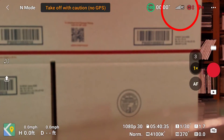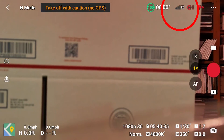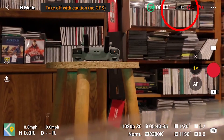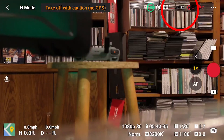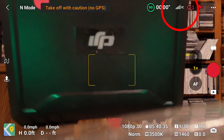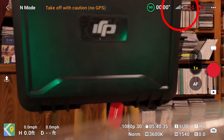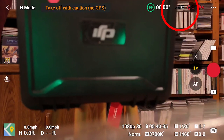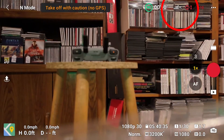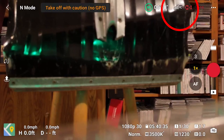First, I tried blocking the RC2 signal with a stack of USPS boxes — still strong. Next, I tried a DJI case, but I still couldn't shake the signal strength. I thought for sure my metal shovel would do the trick. Nope.